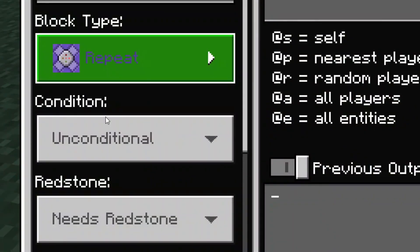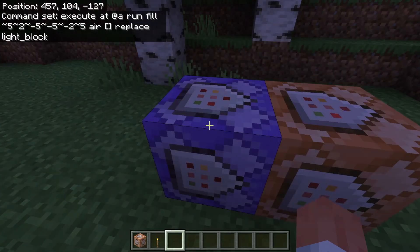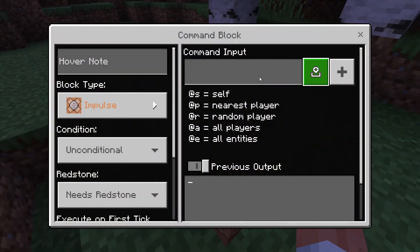In this first command block, set it to repeat and always active. Inside, enter: execute @a run fill tilde 5 tilde 2 tilde negative 5 tilde negative 5 tilde negative 2 tilde 5 air [] replace light_block. That's it for the first one.